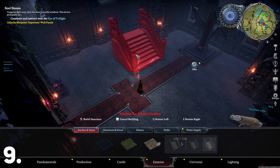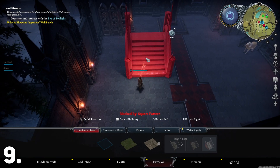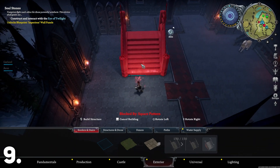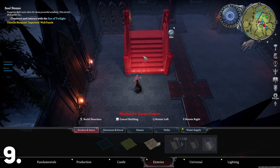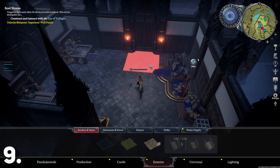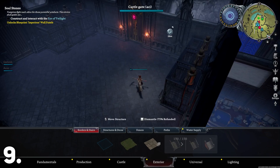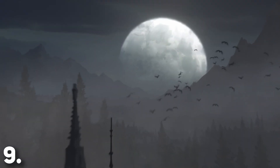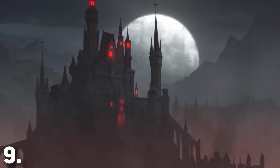Now in the building category, I have three ideas. First: second stories, basements, and staircases. Since I started playing, I found it really weird that you can only have one floor in your castle. I think V Rising is actually the only survival game where you can build a base where that's the case, at least from the ones I've played. So I think we should change that. I'd love to be able to build the castle from the trailers, so maybe even some triangle floors could be cool.